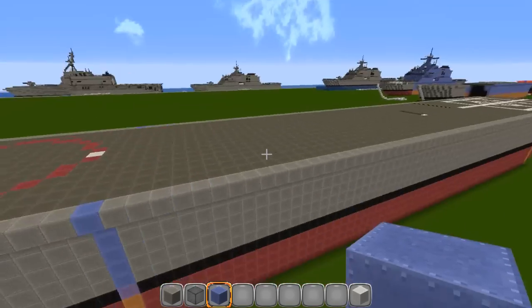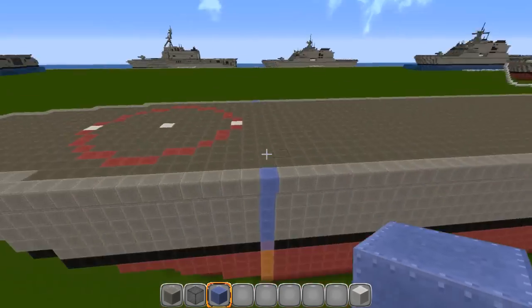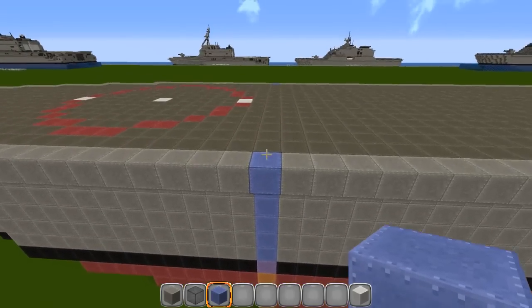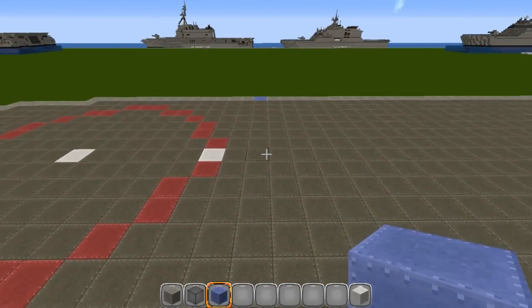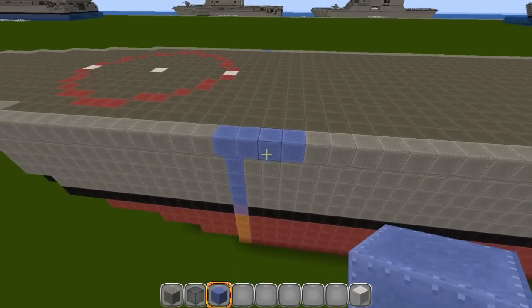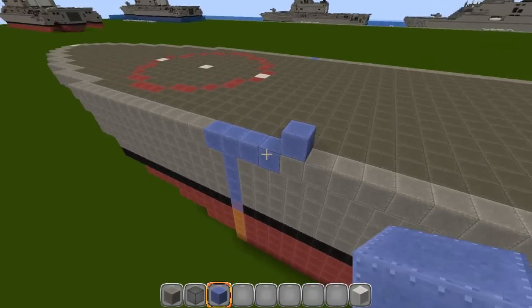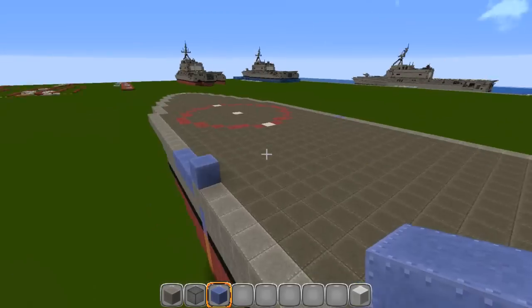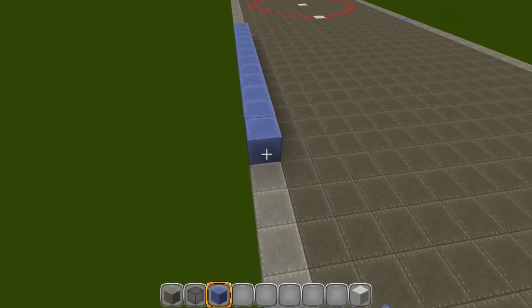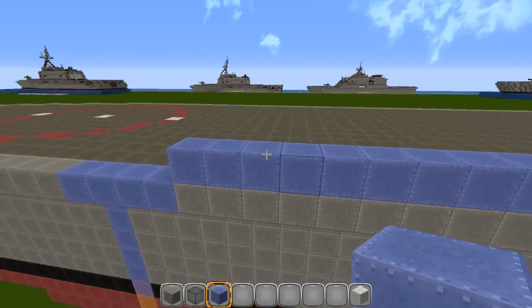We're going to build the sides of the ship, then across the front, then across the middle, and zigzag in between — just follow along. Right here where you left your line, leave two, three, four just like that — just for a visual reference. Go right on top and go back twenty, using blue just so you can see it then switch it over later.